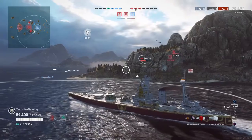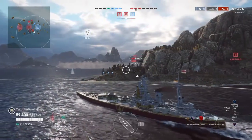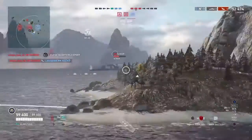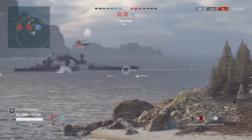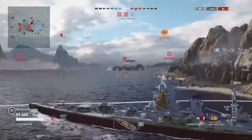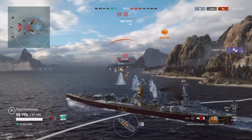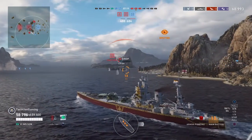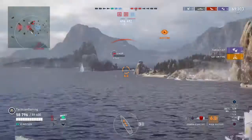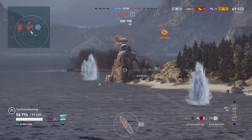A cruiser lays down a smokescreen for me as he drops torps. I come around this island — if only I were a little bit faster. I'm making 19 knots here, nothing too impressive. But I come around this island and get ready — bam! Four pens and a huge hit to the Sinop. Who's now wondering why is this happening to me? Well, you had a cruiser and a Nelson at your broadside — a Nelson who's still basically broadside on to you. I'm not one to let an opportunity like this go to waste.